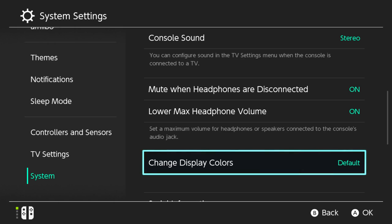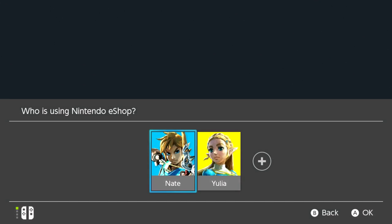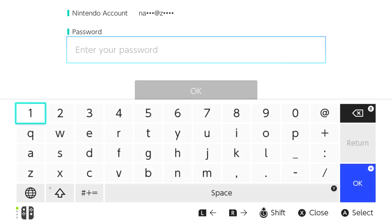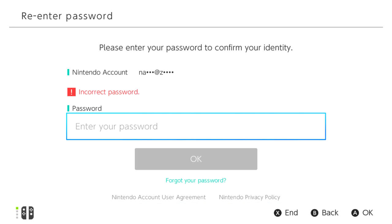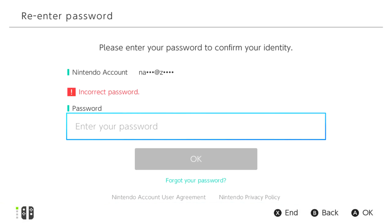I just did what I said I wasn't going to do. Let's go somewhere you have to type — the eShop, search for something. Let's see if the keyboard works. It does. Obviously I can't show you what I'm typing. Keyboard functionality is great. I'll plug it back into my computer now.